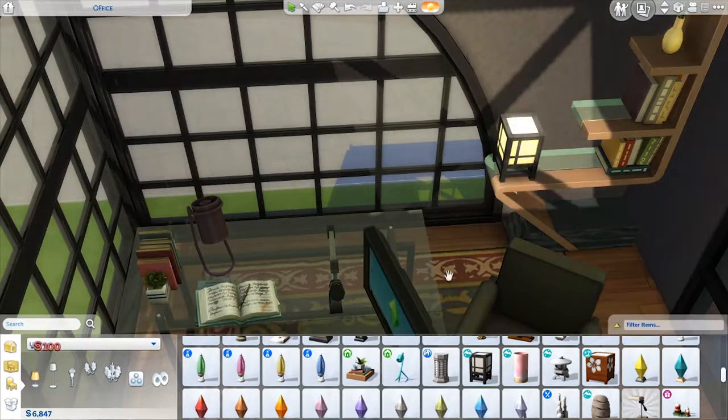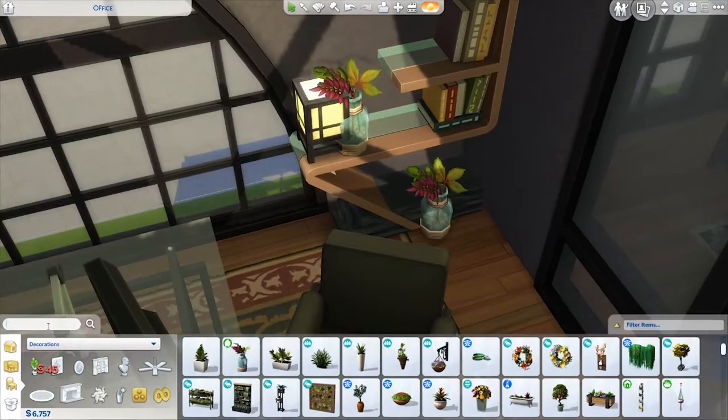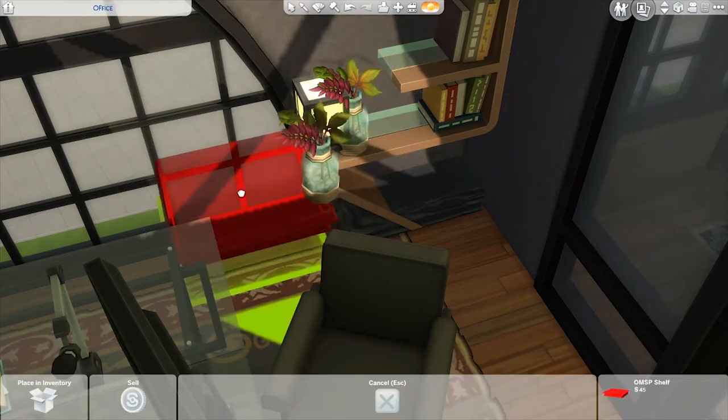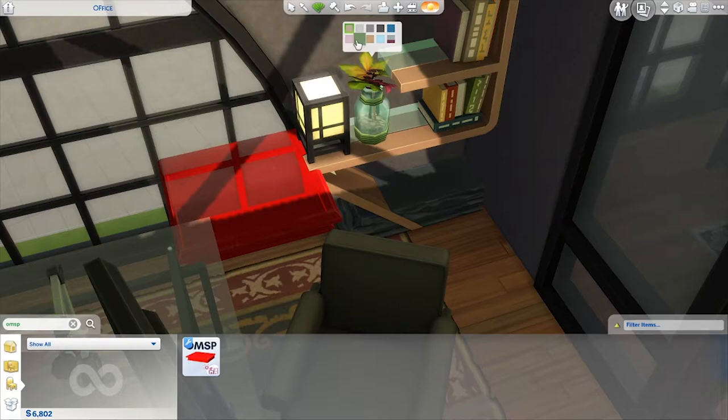Just in case you're wondering, I downloaded custom content for this build from Harriet and Felix Andre, Peacemaker, Ravishing, and I think Moo Sims or maybe Coo Sims — they have a cute little name.